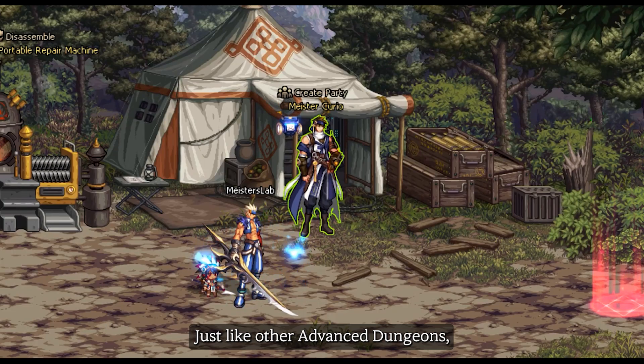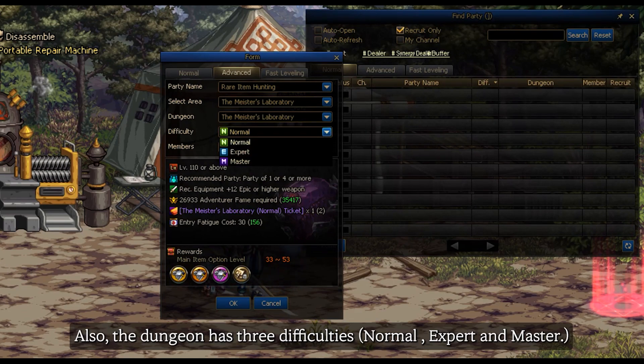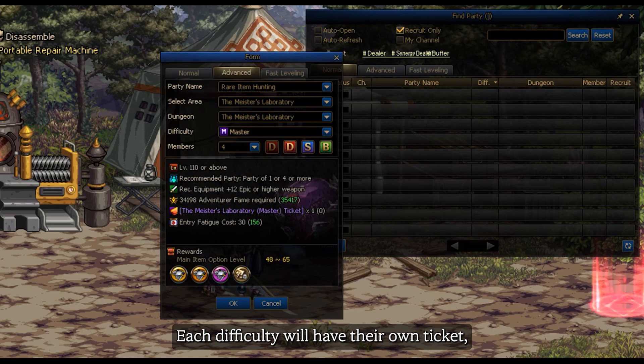Just like other Advanced Dungeons, Meisters Laboratory has a time limit and a special entry ticket to enter. The dungeon has three difficulties: Normal, Expert, and Master. Each difficulty will have their own ticket.